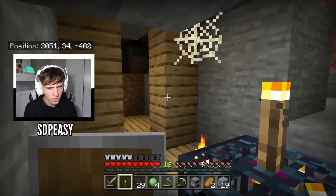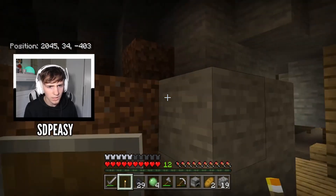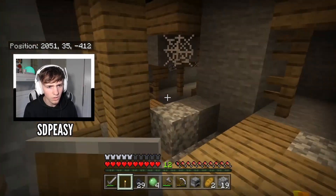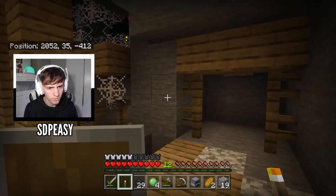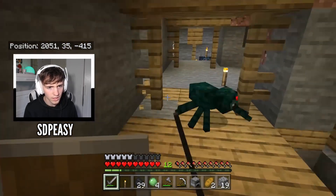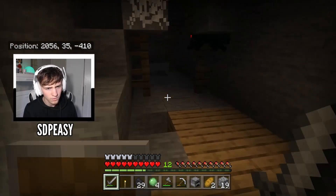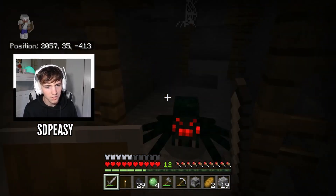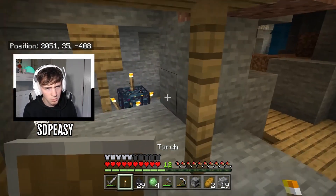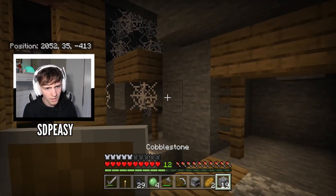I'm going to disable it for a minute because there's a hell of a lot of them and at the minute I'm probably going to get clapped. There's another one there - look, it's literally right there. They're actually everywhere - it's mad. I don't understand how two spawners can spawn so close to each other. We've disabled that one, so what we're going to do is try and head up here to this one.